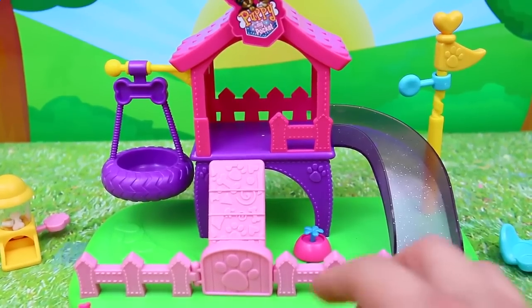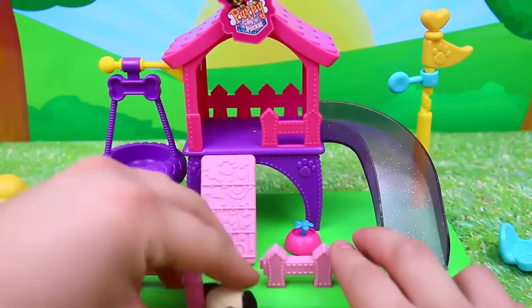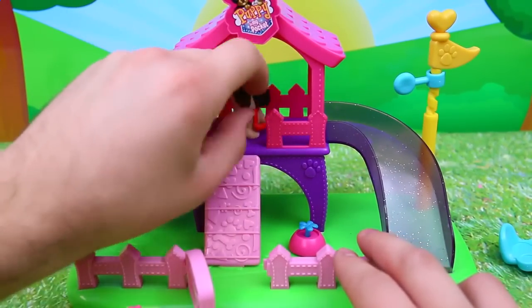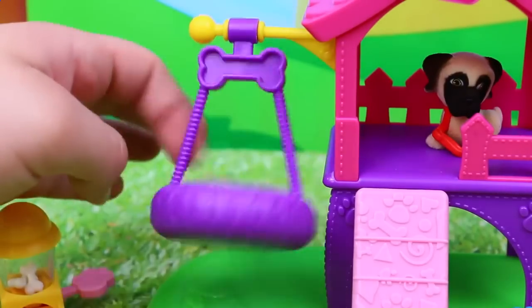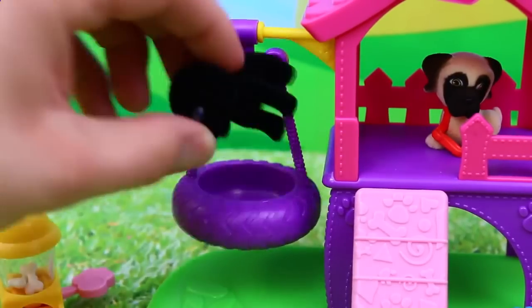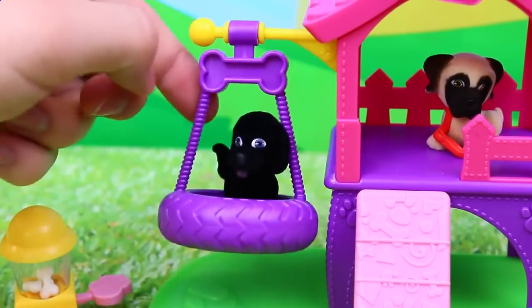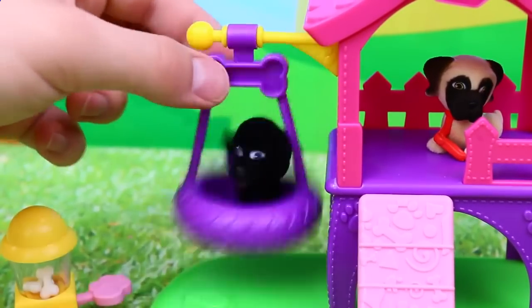Now let's see the park itself. First of all we gotta open the gate so the puppies can enter. I'll take this guy in and we'll go up the stairs into the little playhouse. Here's a tire swing — I like how it has a little dog bone on top. Let's grab Jackson and take him for a little ride. Oh that's really cool, and whoa it swings a lot. He's staying in there really well too.